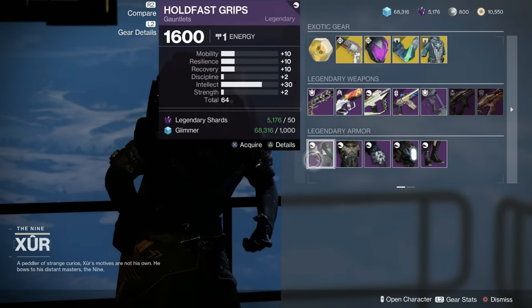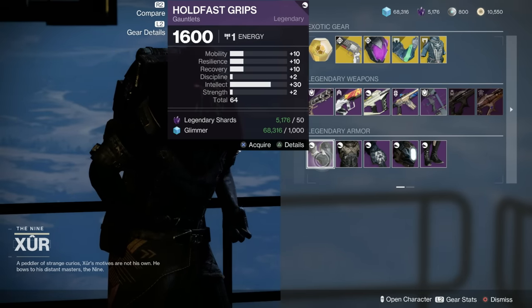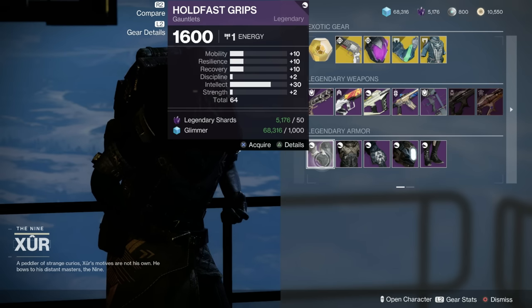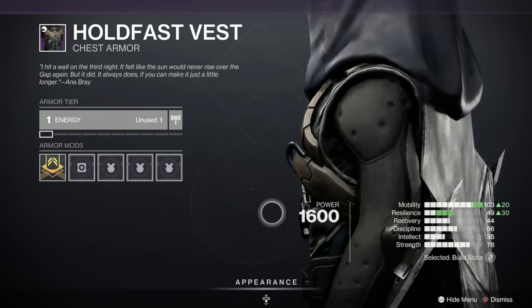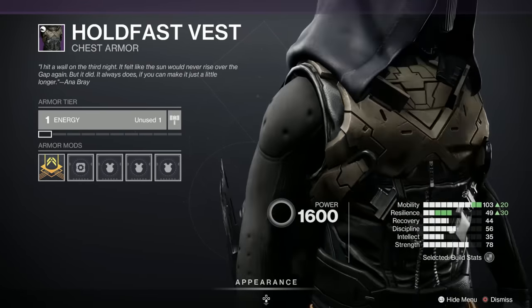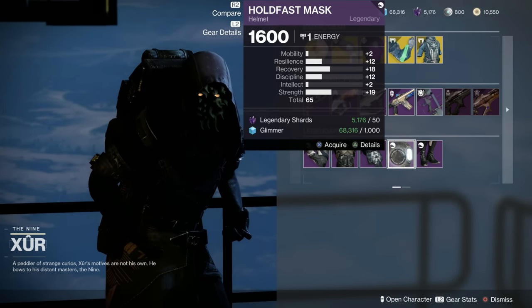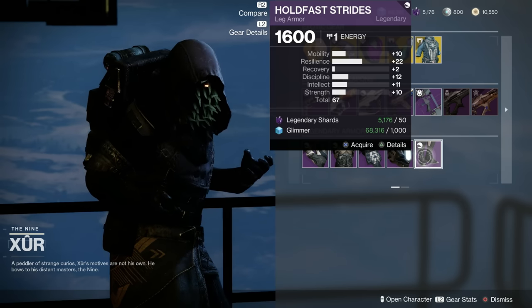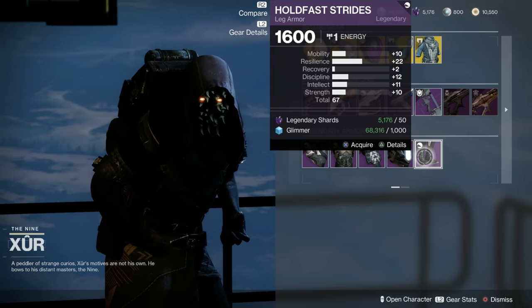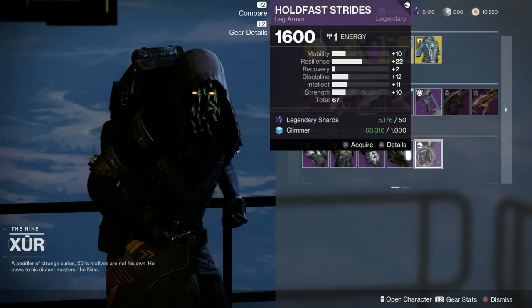Let's have a look at the legendary armour — the Holdfast set. The helmet has a 30 in Intellect, which is brilliant but you'd prefer it in Discipline or Strength. The chest is a 63 with 23 in Resilience — pretty good for a Resilience build. The Hunter Holdfast Cloak has 65 with 19 Strength. The legs have a big boost in Resilience at 67, though mobility is preferable for Hunters.